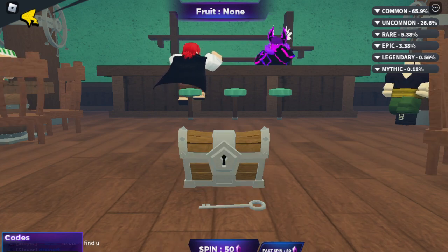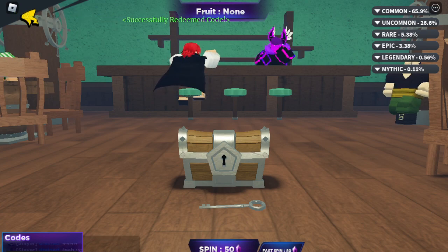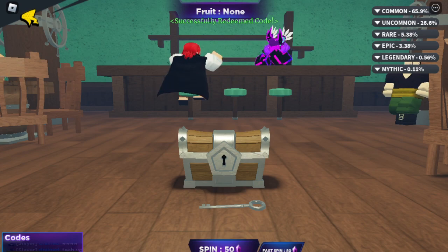So the second code is D-O-O-K-R-A-Z-Y-2-A-T. This one is also for gems. Let me try this code as well. This one is also successfully redeemed. I got another set of gems.